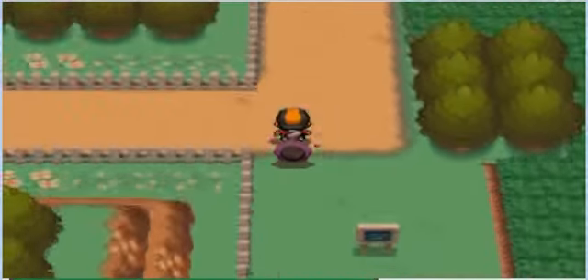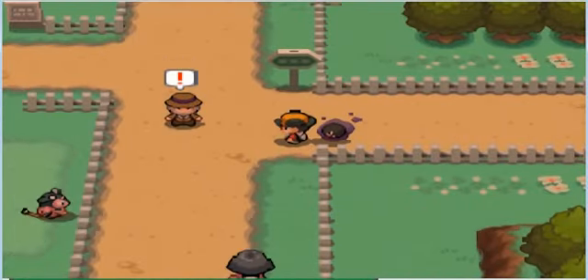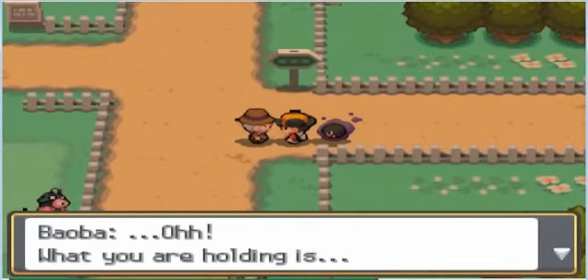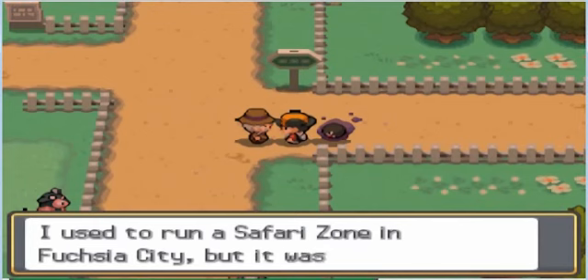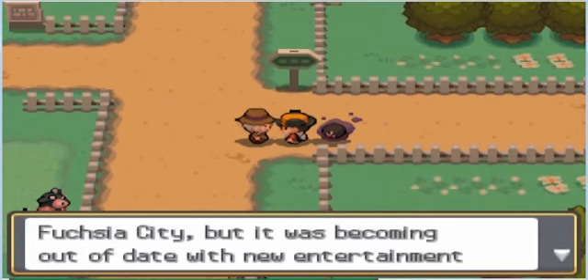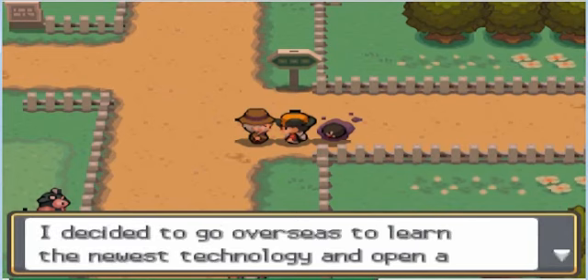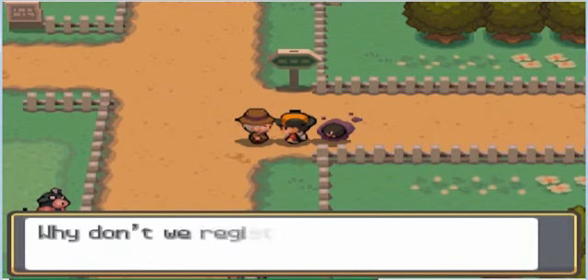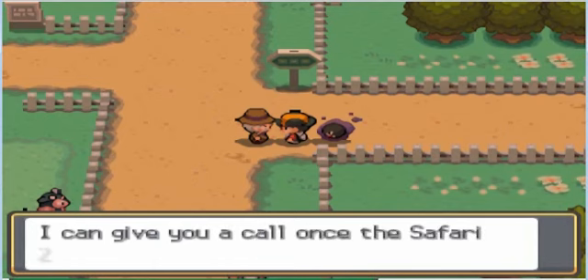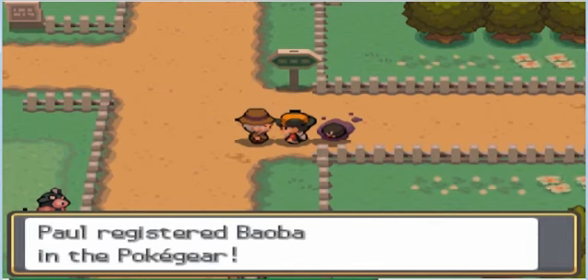Now you go this way to Route 39 and there's a guy standing here who's going to talk to you — it's Baoba, I think. Yes, and he runs the Safari Zone. He wants to make a new one, so he'll give you his number. When the Safari Zone opens he'll give you an invite, which is cool because you can catch a lot of Pokémon there. We register his number in the Pokégear.